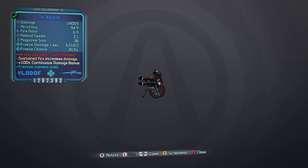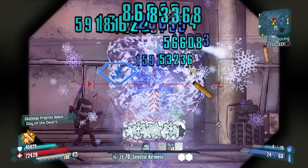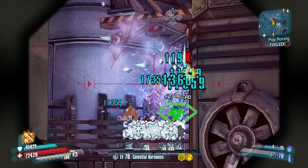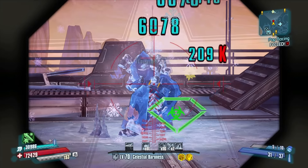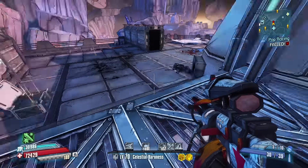Sliding into number nine is the Machine from Borderlands: The Pre-Sequel. This blue rarity sniper was one of my all-time favorite weapons from the Pre-Sequel. The longer you hold the trigger, the more damage you do, up to a 100% damage bonus. And the thing that makes this gun so strong and so fun is also the reason it ranks near the bottom of this list.